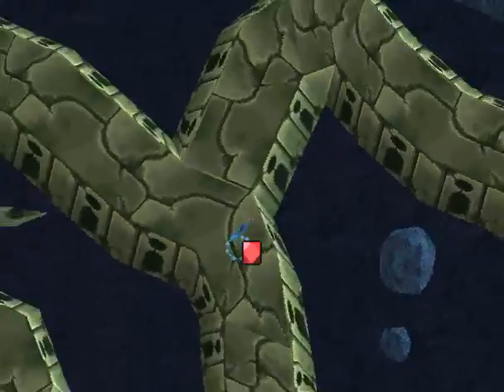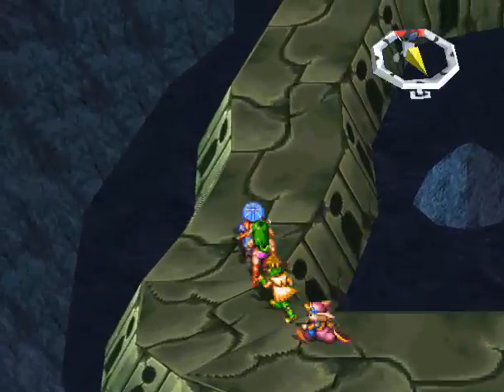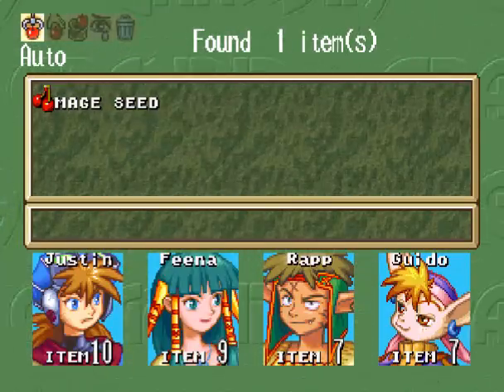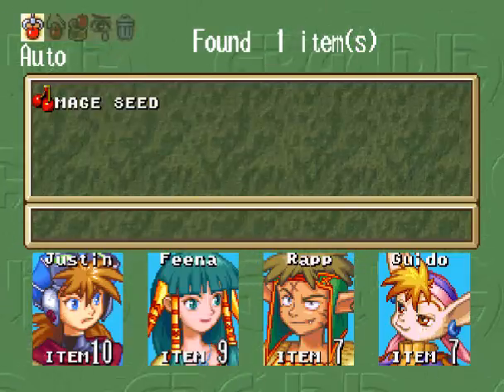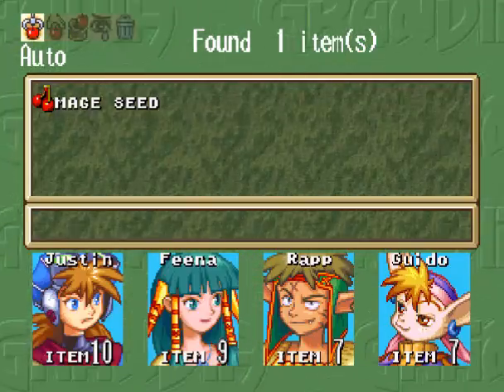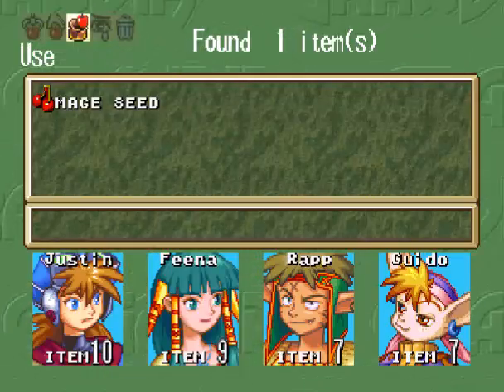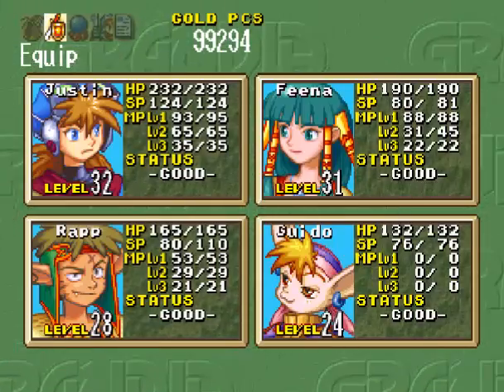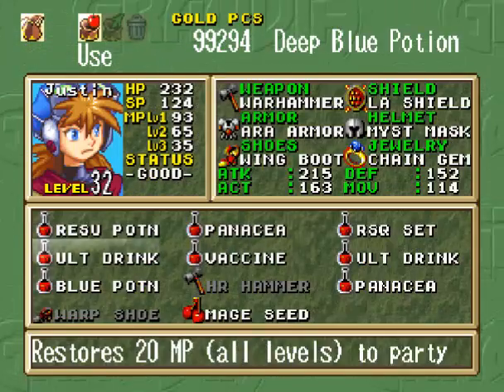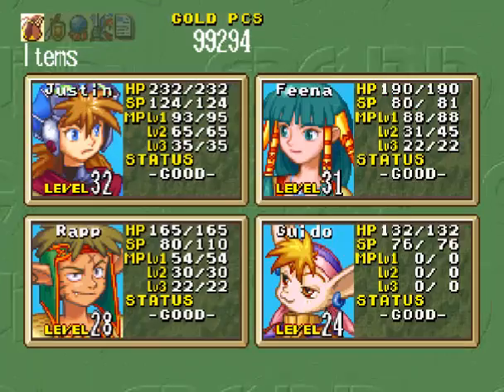This is such a weird area. Luckily we can't fall off, and here we get a magic seed — mage seed, whatever. It's kind of weird how the icons for items are displayed differently when you pick them up — sometimes it looks like a loaf of bread, sometimes a bag. Who needs the magic seed more? Fina might need it, but actually Rap needs it more, so we'll put it on Rap. There you go — raises MP levels.